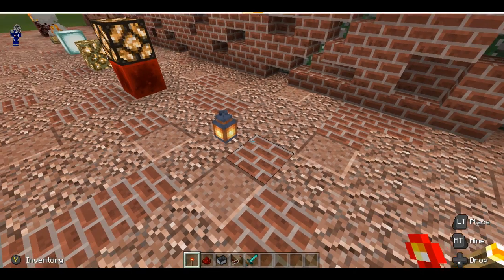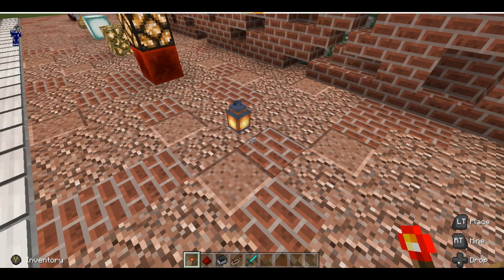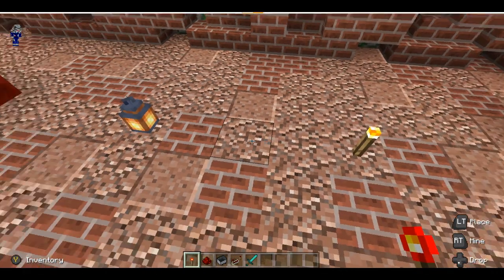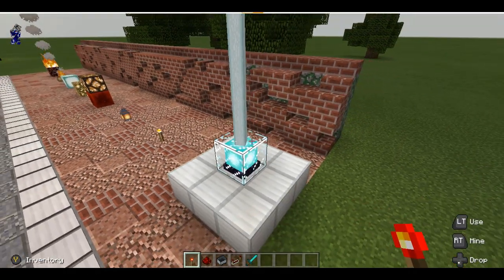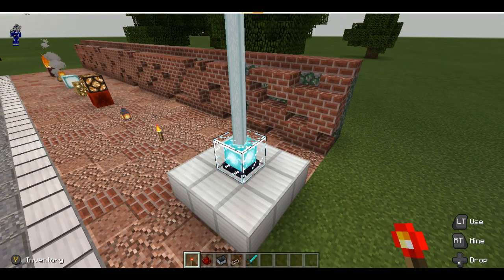I've also seen people utilize level one beacons as a light source, but then it's not a lighthouse — it becomes a light tower. My question is: why aren't you making a fully powered beacon and having it shoot at the top to maximize results? I understand each player is different and has their own preference, but it does leave questions if you're trying to make a true, legitimate lighthouse.